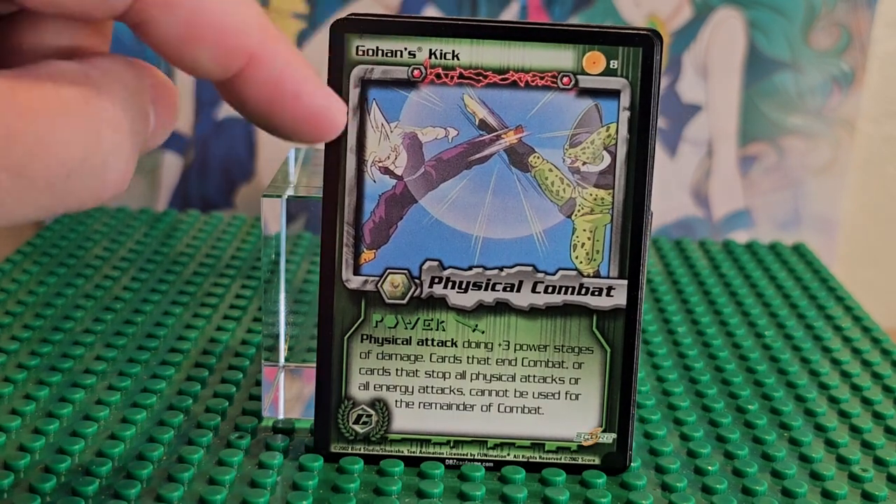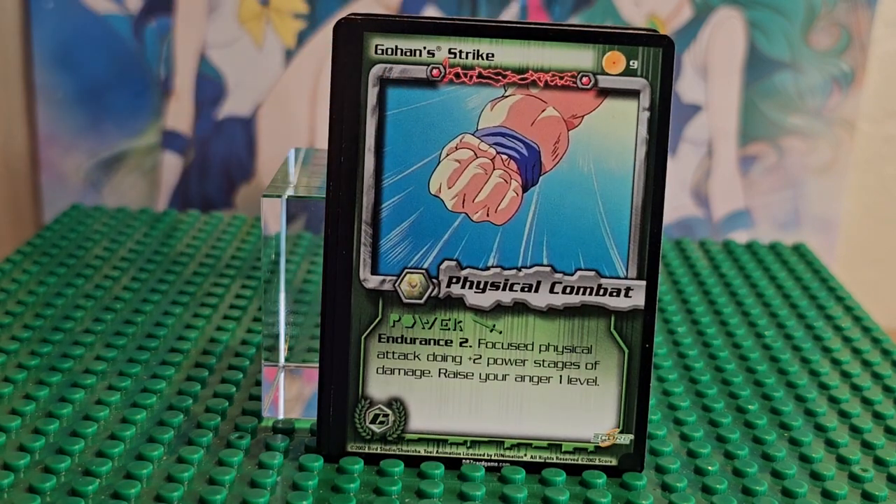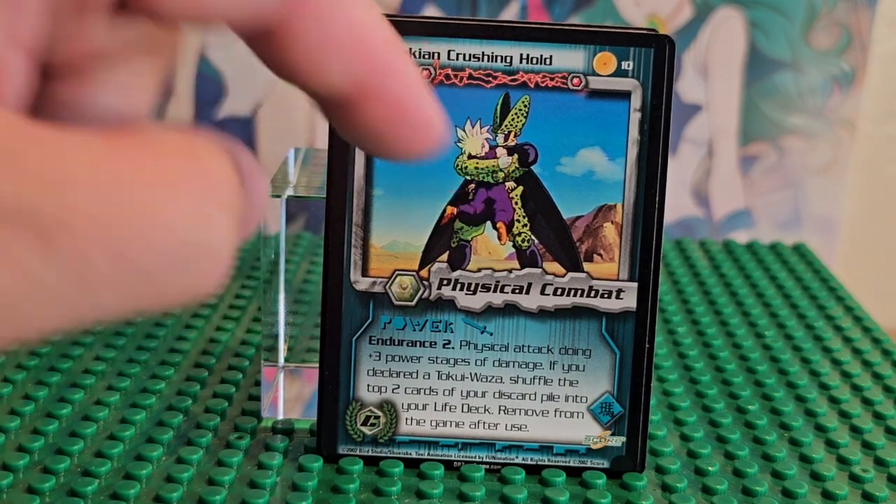There's a Rabbits card right there and there's Goku — that's like a throwback card. There's Gohan and then Cell. That's Gohan's strike, so Gohan is hitting Cell. This is in the games — that's perfect Cell and he's fighting Gohan.